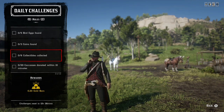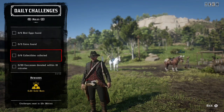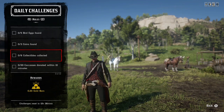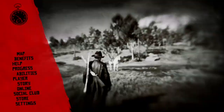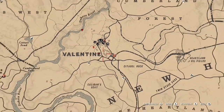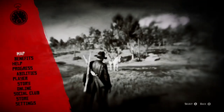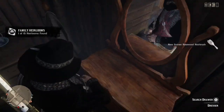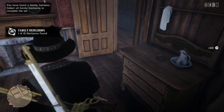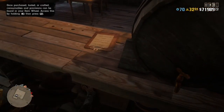You want to find where it says zero out of six collectibles collected. If it does not say that, just wait about a day or two — that challenge should appear. Once you do have the challenge, you want to find six collectibles. I'll show you guys where to find them. In the description below I have a link to the ultimate collector's map.